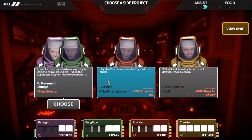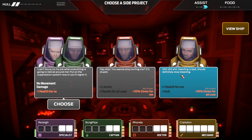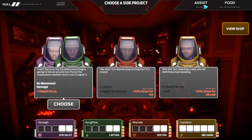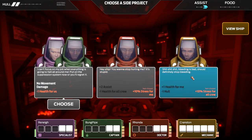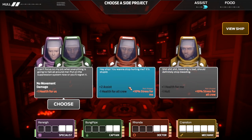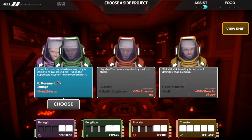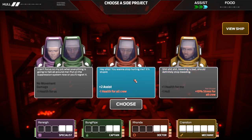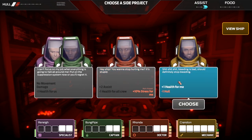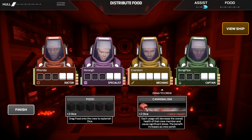Assist — minus one health for all crew. Bleeding is bad, should definitely stop bleeding. One health for me but minus one hull. If we don't choose these two options, these two crew members will get extra stress, and Cranston's already stressy. The trouble is the tradeoffs are awful — one health for all crew vs. minus one health for all crew. I'll leave Cranston very sickly. I'm going to have to risk losing hull. All of this is bad. Luckily, we have cannibalism to rely on — I'll give this to Rene, since she's not very stressed and I like her rerolls.